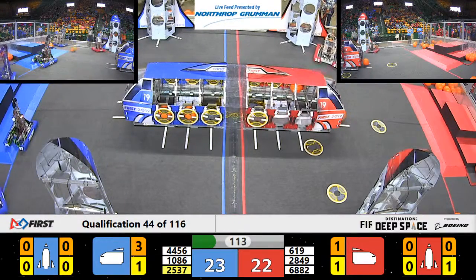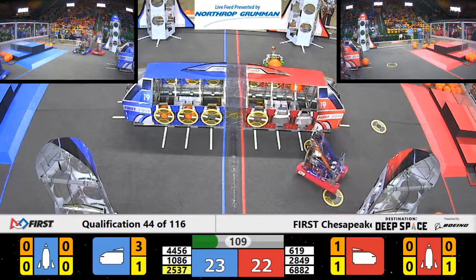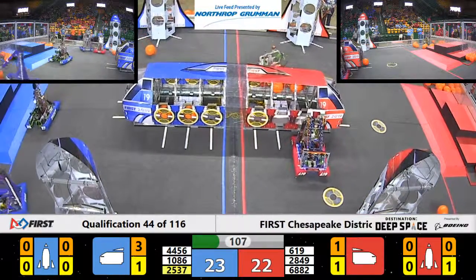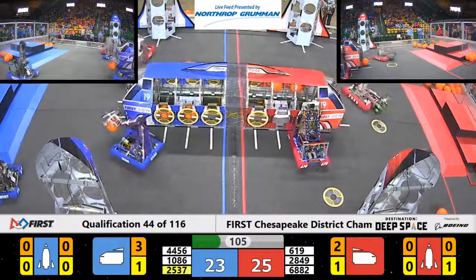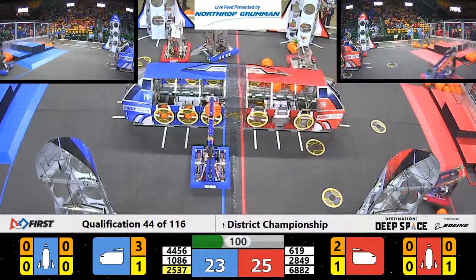6882 over here in Blue Territory — they are looking around, not sure if they're going to be defensive or if they are... It looks like they are guarding the Blue Rocket ship. 4556 has a hatch panel that just got knocked off due to the collision with 6882.